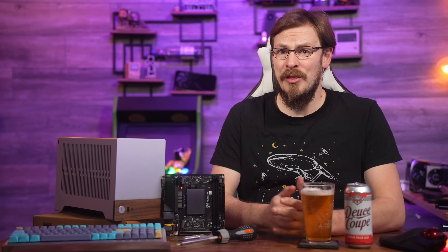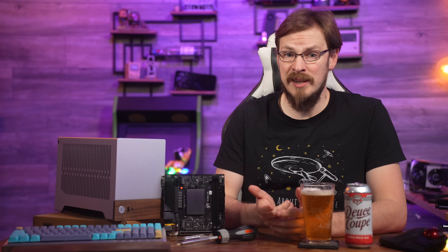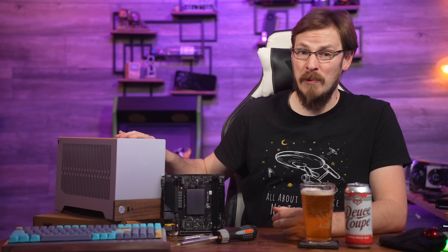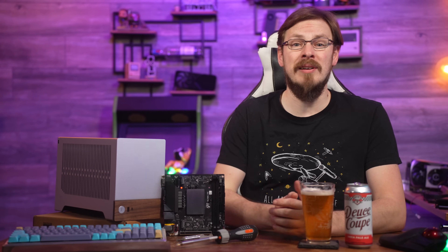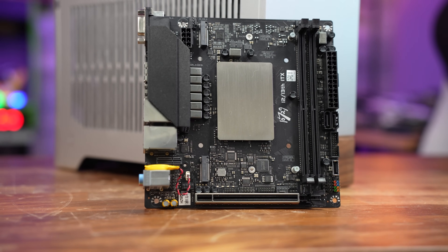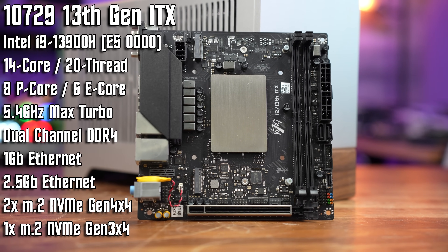Now, while my sister was rocking an Intel 13600K on an ITX motherboard along with an RTX 4060, my build was, shall we say, a little bit more exotic. Rocking a motherboard from 10729 with an engineering sample Intel Mobile 13900H CPU. This is a 14-core, 20-threaded chip with eight performance cores and six efficiency cores.